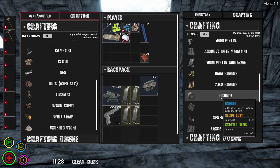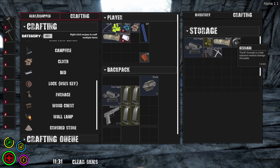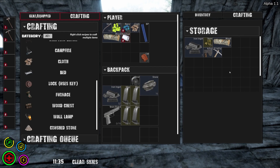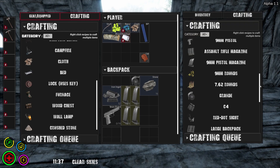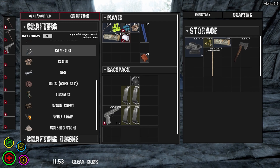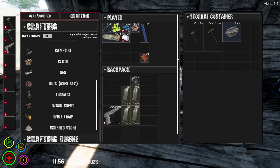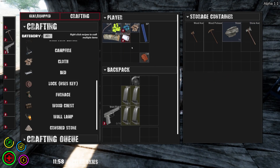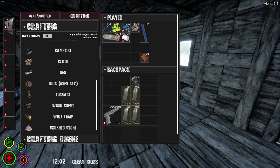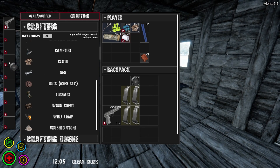What about a grenade? Twelve iron ingots — we've got to try that! Got the grenade crafted. Now let's grab the iron pickaxe and iron axe. We've got our new tools — let's put our old tools in storage. Moving pistol up, throwing a mag in — 'weapon already has attachment in the slot.' Grenades go over here.